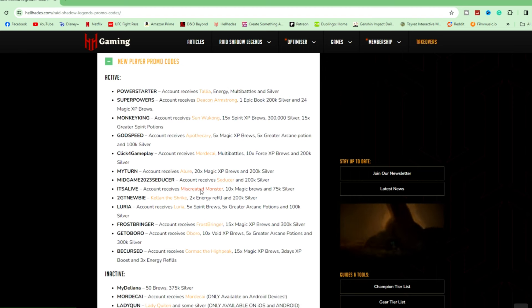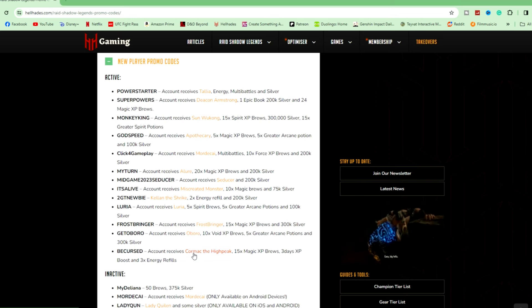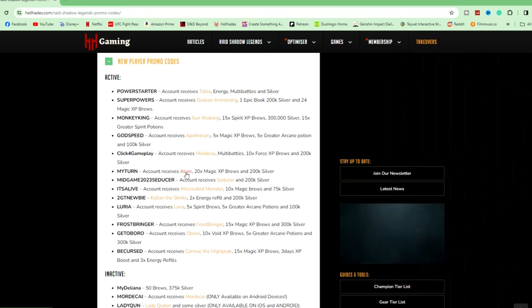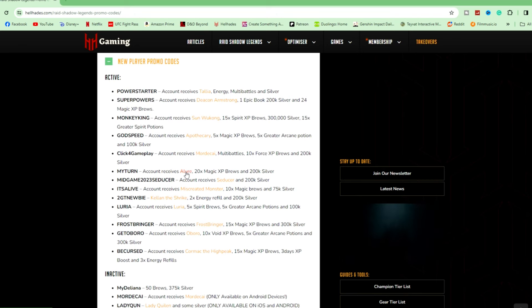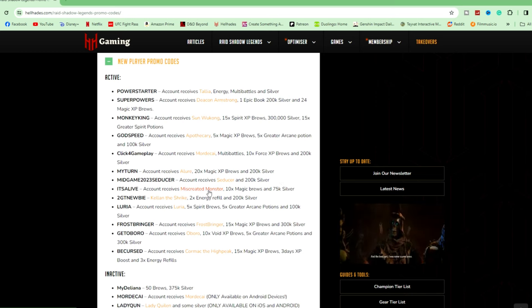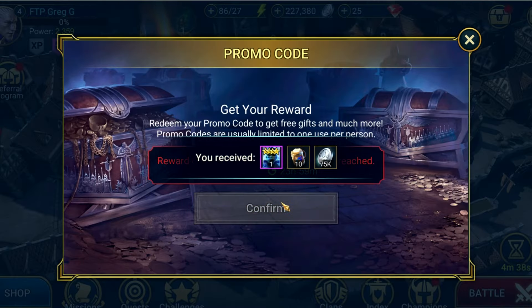This is actually quite a difficult decision. Deacon is a fantastic champion. Mordecai has a very tricky to get HP burn debuff. Lure is a game changer for the Fire Knight dungeon. Miscreated Monster has stun debuffs and great team support utilities. Roboro is great for the Hydra Clan boss. Kellan, Luria, and Cormac I'm not too familiar with, but I don't think they compare with the others. Seducer and Frostbringer are rare champions — they're good for rares, but not on the same level as the others and they're much easier to get in game anyway. I'm going to choose Miscreated Monster as I think he is a great all-round champion and will be great for the Clan boss, which is one of the most important areas in the game, so I put in his code and lock in my decision.